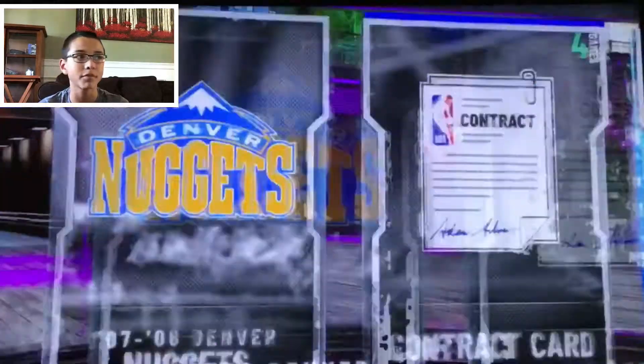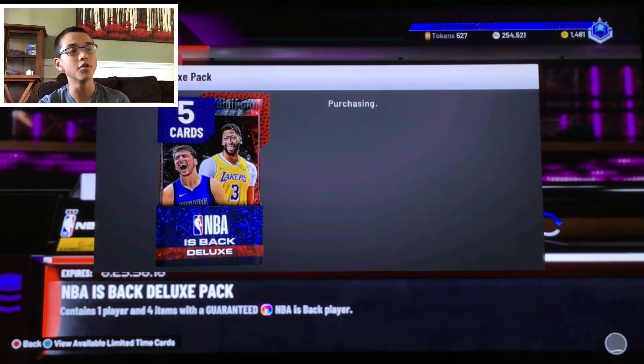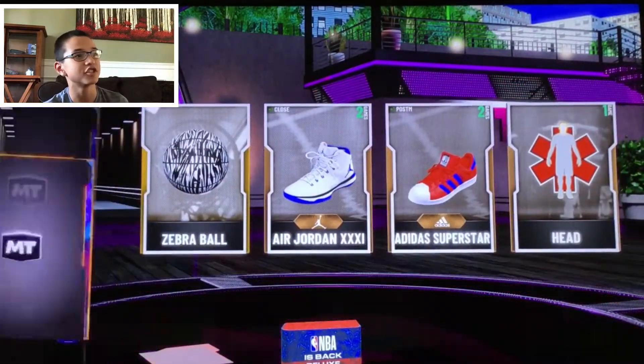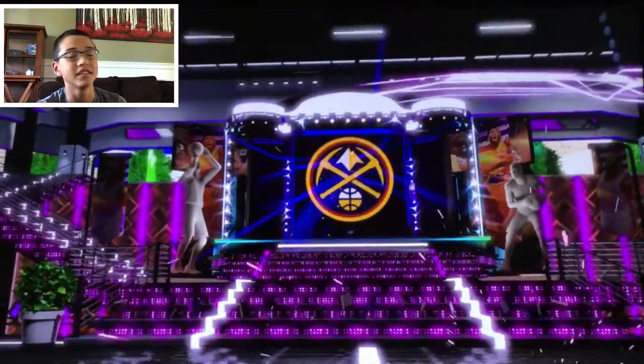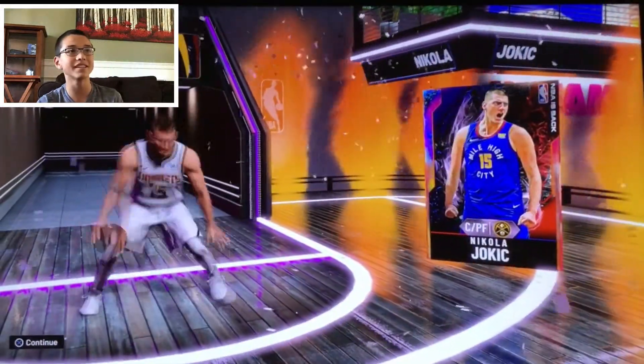Let's rip through two more of these — we're going to get three galaxy opals today. The problem is these galaxy opals are going to be super cheap. Show me Lakers... Nuggets — this is probably going to be Nikola Jokic. Yes it is, it's Nikola Jokic! Obviously I'm going to try ripping these for GOAT LeBron, but guaranteed galaxy opal is super good.